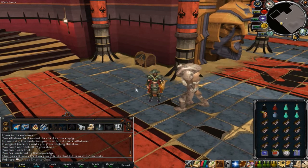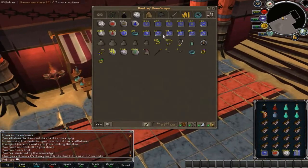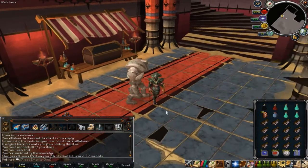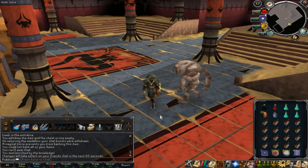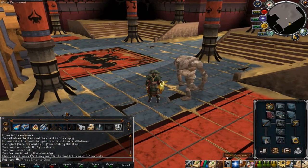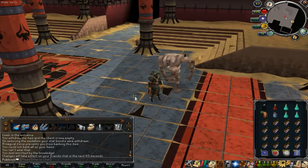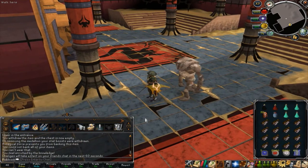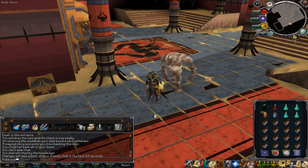If some team members are using the chaotic method, you need at least two people with shields, or at least one, though it's harder. The shield user needs to handle the provoking. If there's only one shield user, they do provoke whenever someone goes green.